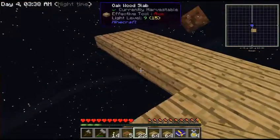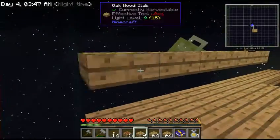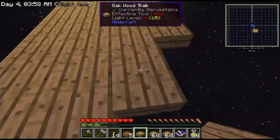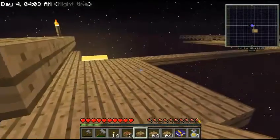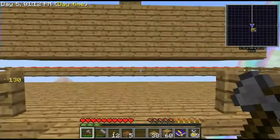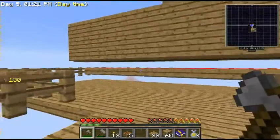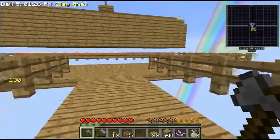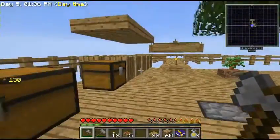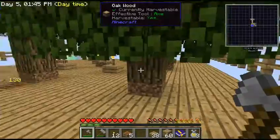I'll be making a safe area of three, just so I can back away if a creeper starts hissing. This will be quite basic. I'll be cutting away and be back when this is ready. Okay, so my mob spawner area is ready, and as you can see it's very beautifully made of planks - it's not going to stay as it's only for the start.